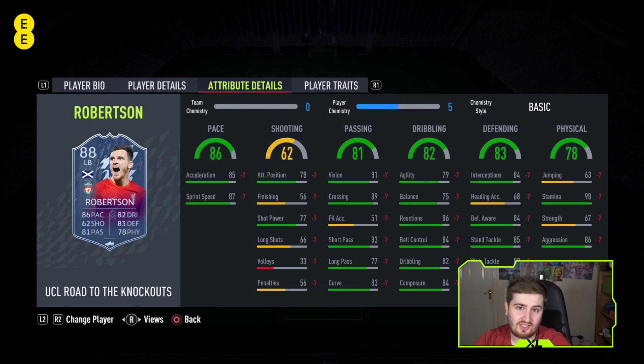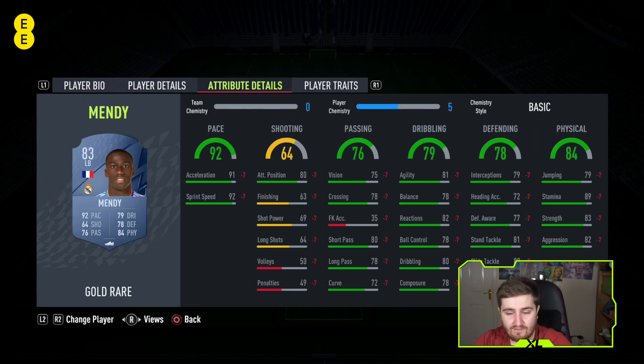The meta of this game right now around fullbacks is dealing with through balls down the line - good physicals are very nice to bully wingers and attackers. Robertson coming in at number five is a very good option. I'm not basing any of these off chemistry. Number four is Ferland Mendy - maybe could have been higher, very good card. He has great pace but doesn't have great passing, great on the ball, or great defending - just average at those.